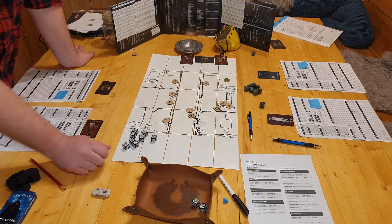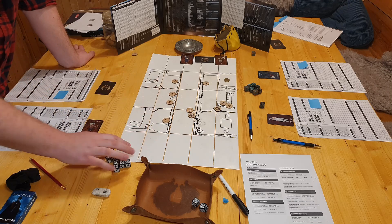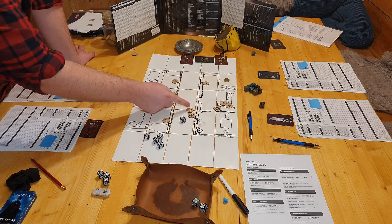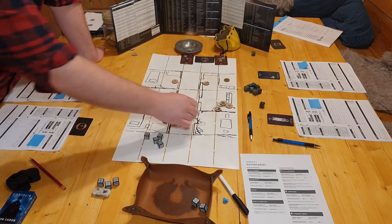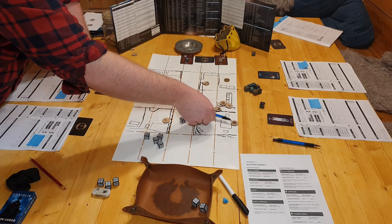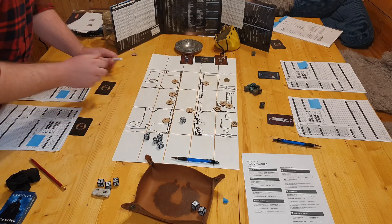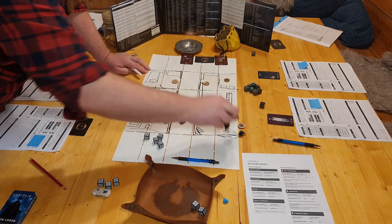Now it's the soldier's turn. She's in melee with the brute and in the line of fire of the new minions, so she knows she has to get out. She runs with her slow action, but to avoid a free melee attack from the brute she has to pass a dexterity check - which she does with one success. She runs through the door, jumps over the table, and flips it over for light cover. You could argue flipping the table is an action in itself, but I decided to be generous, and I'd advise you to be generous to your players as well.